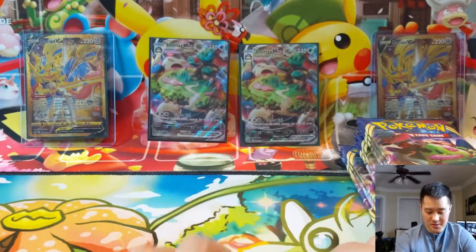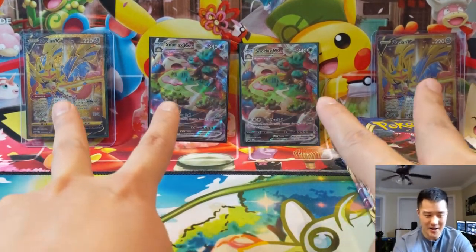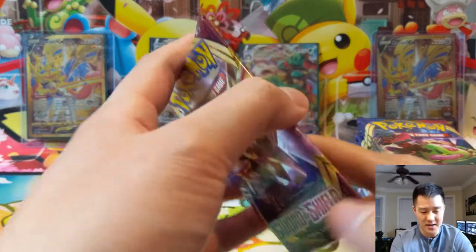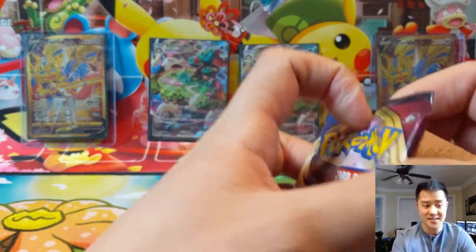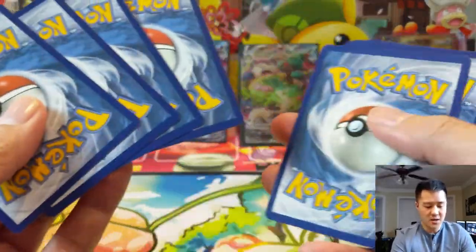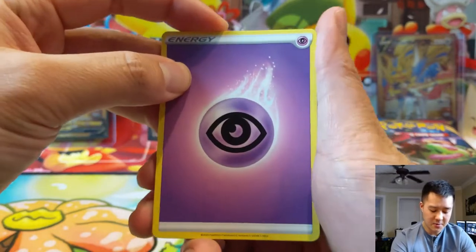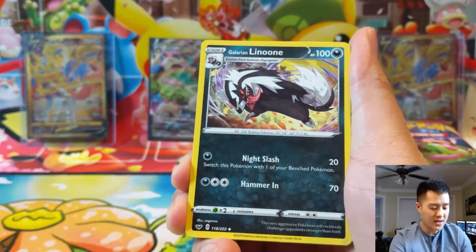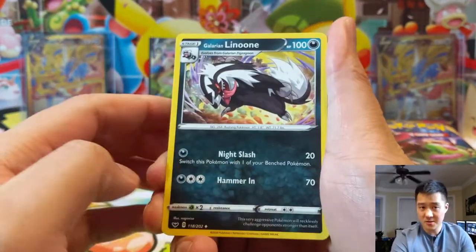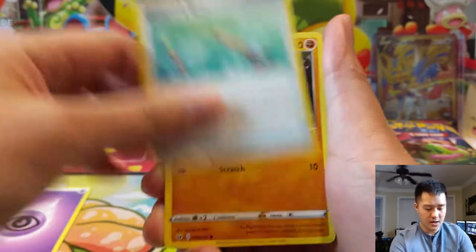The two boxes we've opened so far have been great - there's been some commonality between the two, each pulling a Snorlax V MAX as well as a Zacian gold card. I'm not sure we'll be able to match that, but we're going to give it a try. From that Monday video, the reason we opened that ETB was to announce we're giving away an ETB, so if you haven't entered that giveaway, make sure you check out that video.